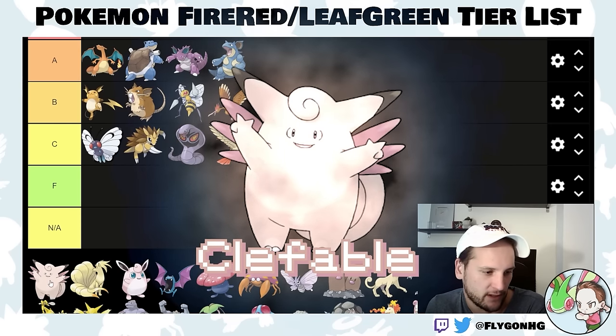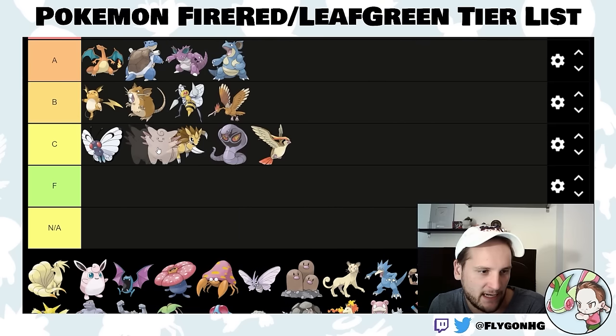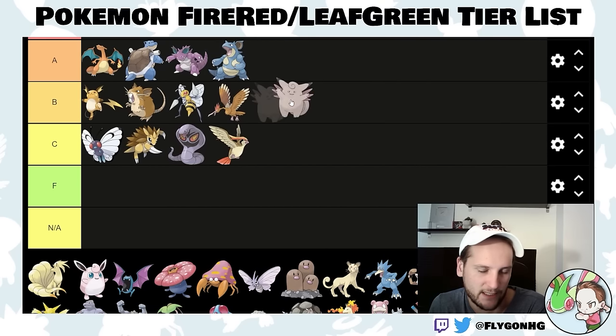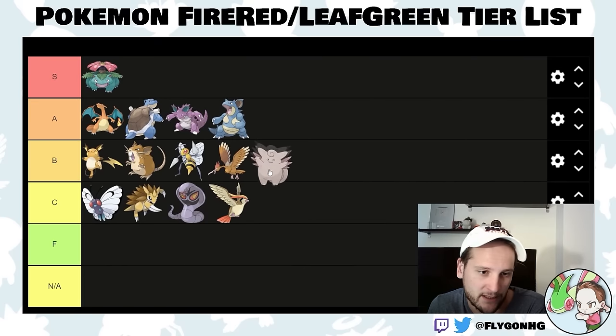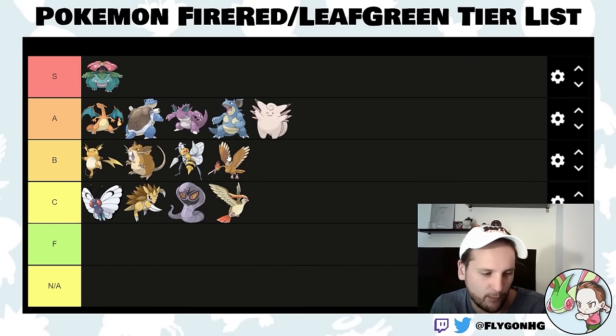Clefable is another stone evolution, this time with a Moon Stone. It's okay — it's bulky and gets good special attacking moves by TM, but its level-up moveset is trash. It does have Encore though, and you can never underestimate Encore. I'll put it in low A-tier — it's a pretty solid Pokemon.